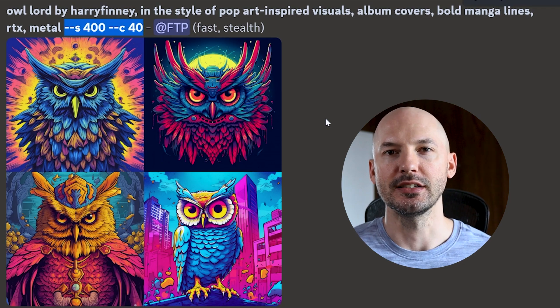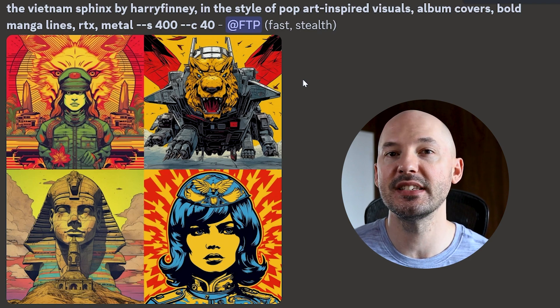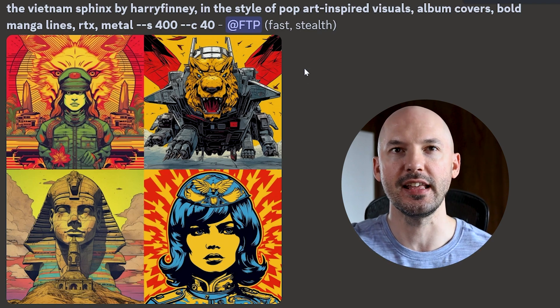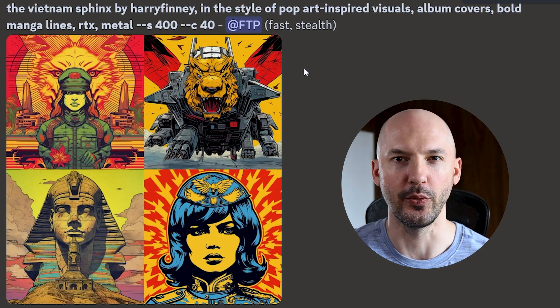And this is what that concoction comes up with. Such cool colors, such a cool art style. I can't get enough of this. Then I tried the Vietnam Sphinx. When Chaos is set this high, you never really know what you're going to get, but I love what this prompt generates. This is all in version 5.1, by the way.